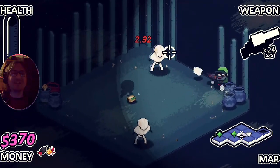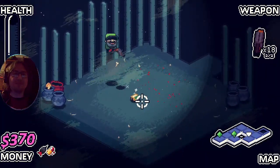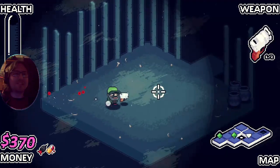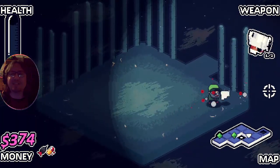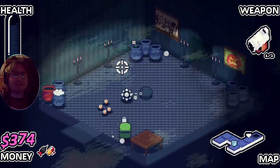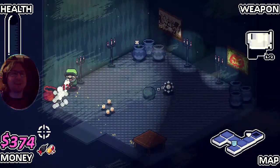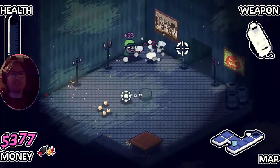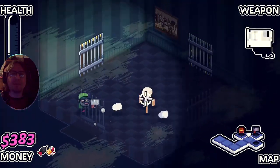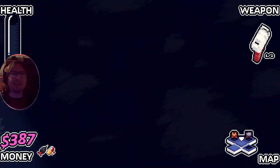That gun was not very good and very very slow. There goes all our health on this stupid pointless challenge room - that was very handy, wasn't it. Not. Now he starts destroying all the pots wanting hearts. We might find some but unlikely. The worst thing is we need to go all the way back to the boss. I think we're gonna get chased by the demon soon.